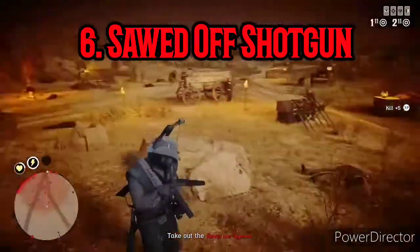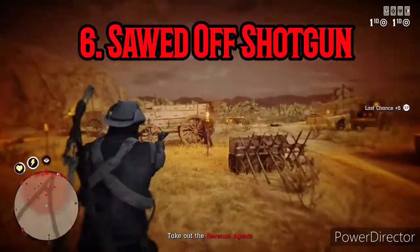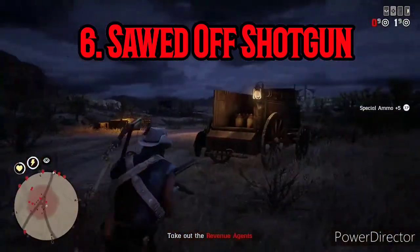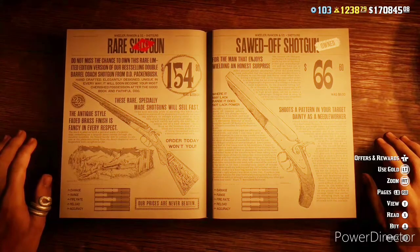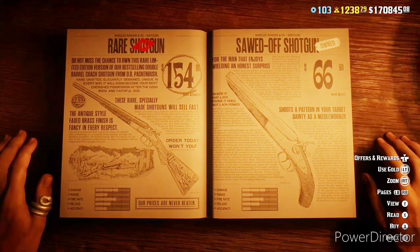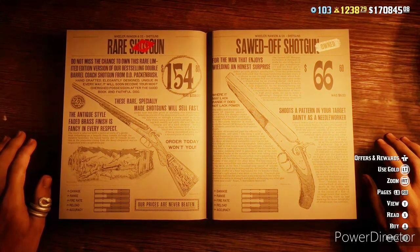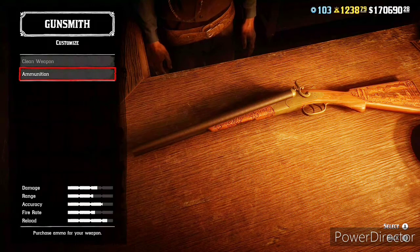You do use them as a sidearm, but it's tough to think of the Sawed-Off as a shotgun in general. It falls under that category, so it gets ranked number six. One more note: the Sawed-Off Shotgun's ammo counts toward your shotgun ammo total if you also have another shotgun equipped.